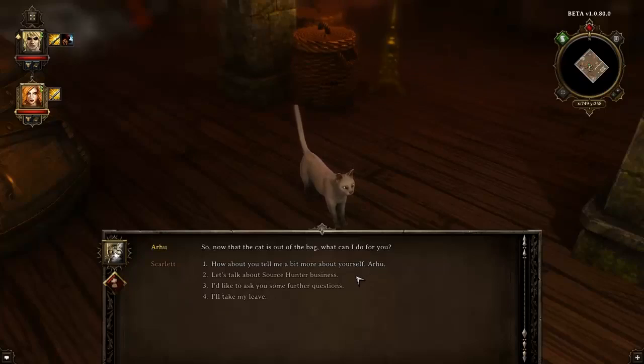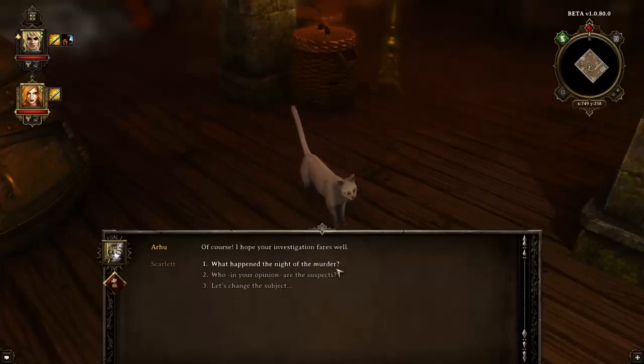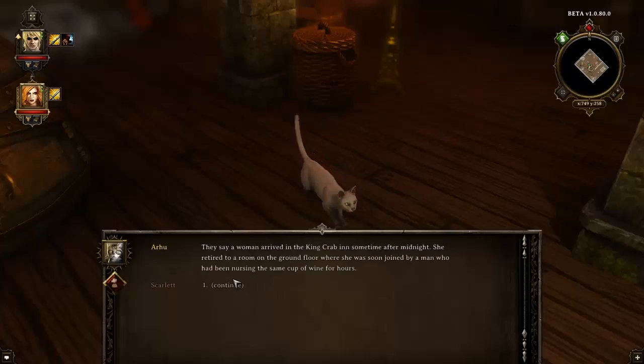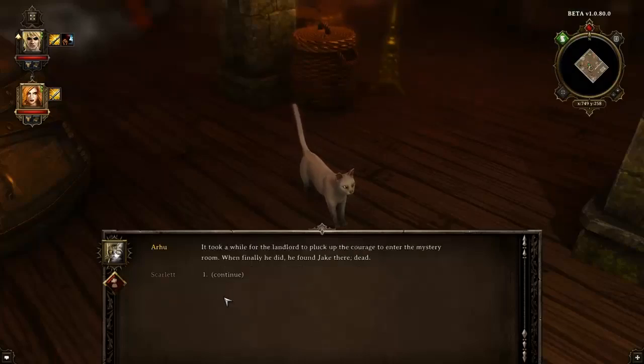Let's talk about the Hunter business. Let's discuss Jake's murder - what happened the night of the murder? We've got the journal updated now, so that should help us out in the next episode.